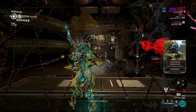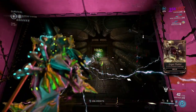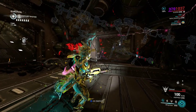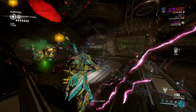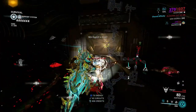I suggest staying for 20 minutes. Orokin Cells can drop in the first 5-10 minutes, but will drop more frequently between 10-20 minutes. The enemies will spawn more and more, leaving extra drop chances. Doing this mission with a squad is preferred but can easily be completed solo. I prefer a squad because more enemies will spawn, leaving extra drop chances.